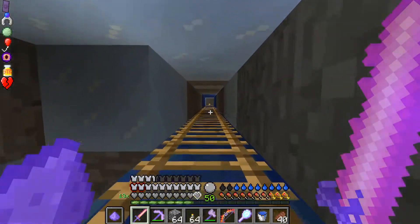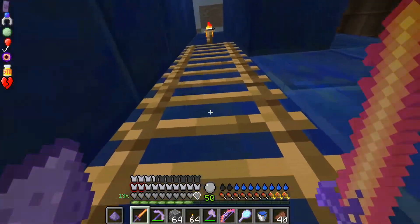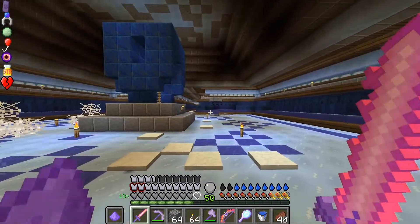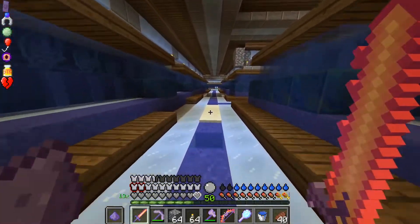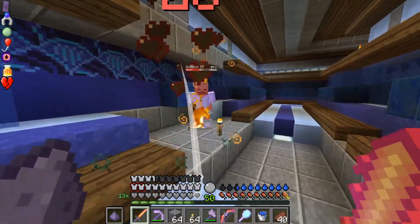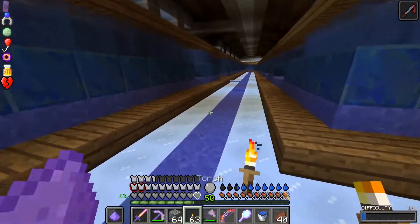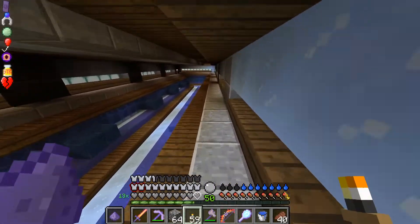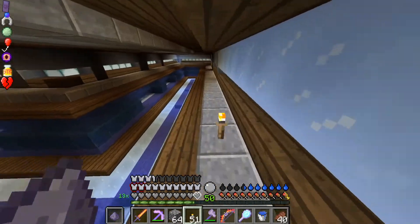So technically we have two different directions we can go: off to the side there at the dojo, or we can continue up here on the main path. I think we'll just head up this way. Let's run along the upper walls here for a little bit. Things are definitely spawning up here - you just saw that.